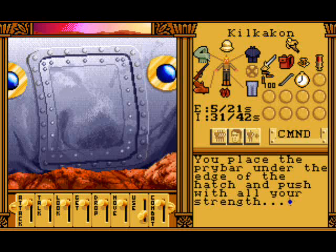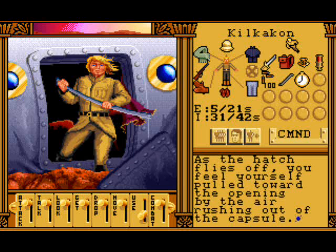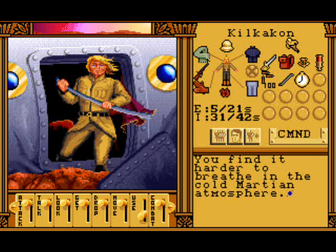We place the pry bar under the hatch and push with all our strength. As the hatch flies off you feel yourself pulled towards the opening, air rushing out of the capsule. You find it harder to breathe in the cold Martian atmosphere.